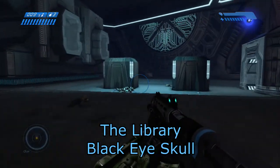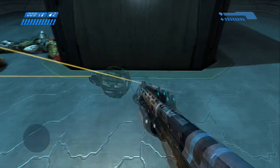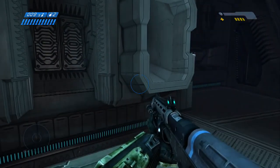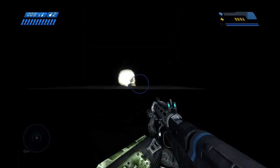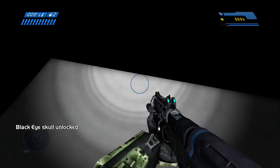Next one is on The Library. Right at the beginning, after you clear out all the enemies and before you enter the big giant circular room, toss a grenade right there and do a grenade jump. Then hop into this little hole in the wall and you've got your Black Eye Skull sitting right there. Grab it for another 5 gamer score.